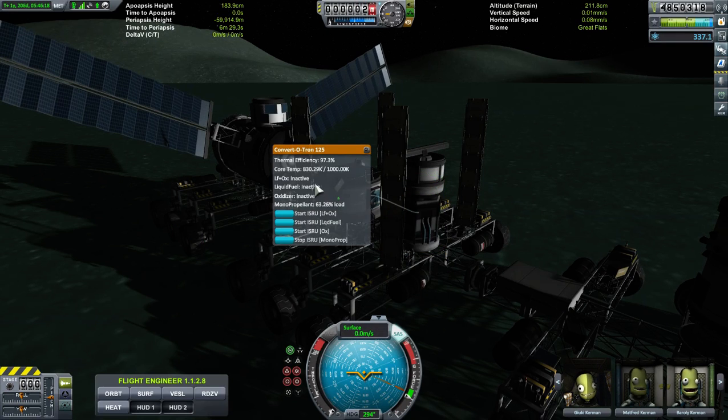As your core temperature increases, if it goes over a thousand it'll start overheating and then it won't be as efficient. The load will decrease. We'll see if this stops at a thousand or continues to go up. Thermal efficiency is at 100%. Looks like we're going to get a little hot, so it's starting to diminish the load.